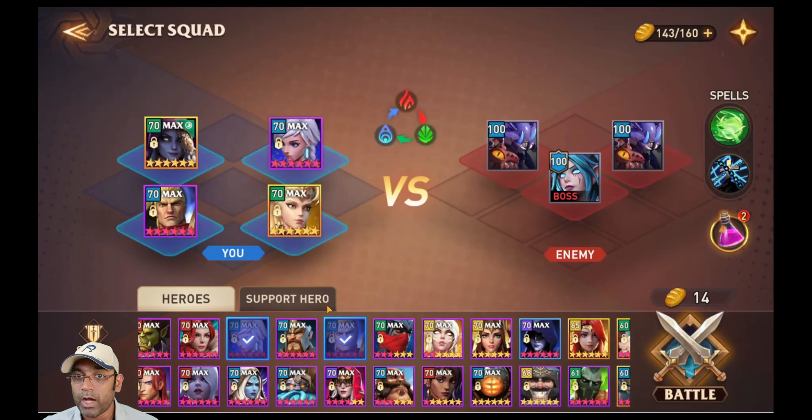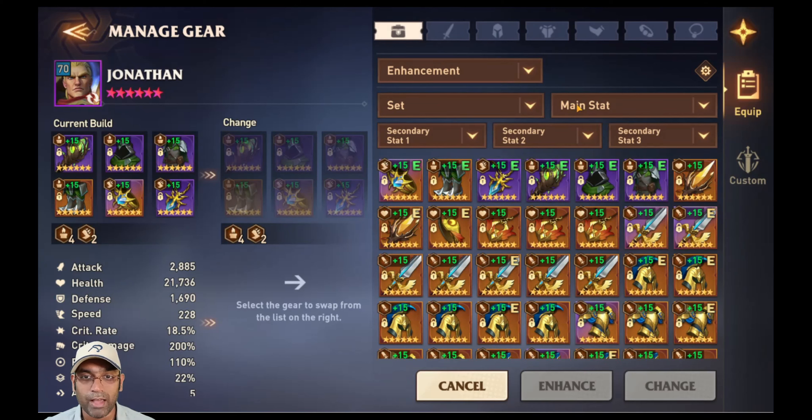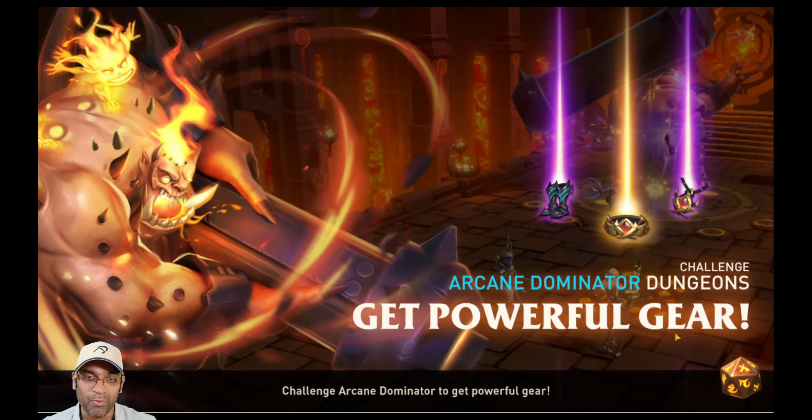Let's check her out in the dungeons. As usual, we'll first test her in Queen of Tides. I'm going to use Muriel, Jonathan, Natalia, and Rachel. I'll quickly show you the stats on Rachel, Natalia, and the other heroes so you can reference them if needed.